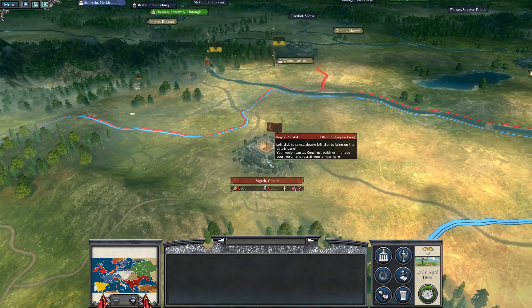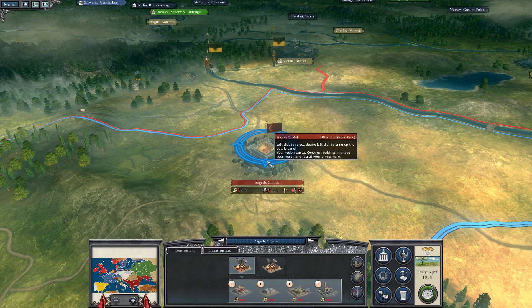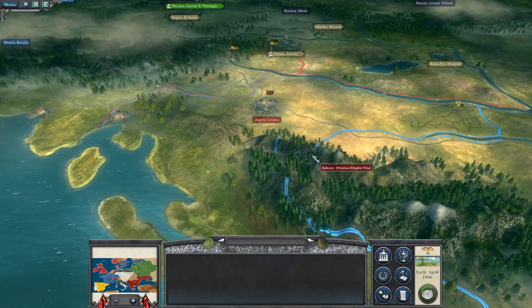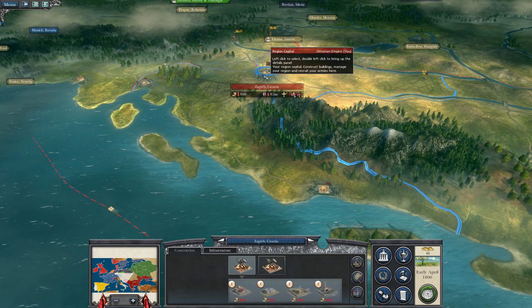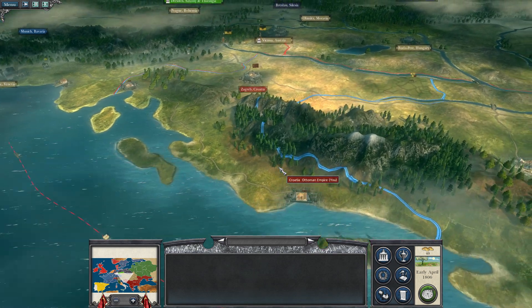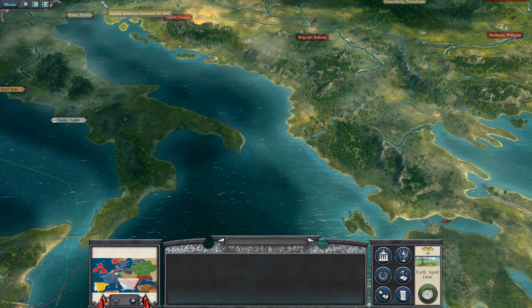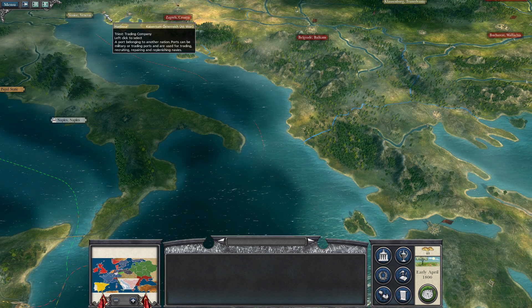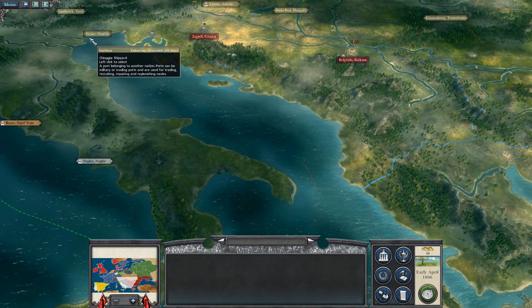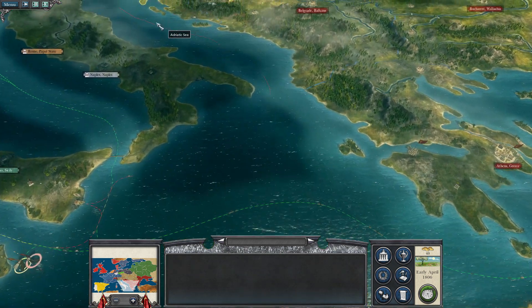The Austrians have yet to recapture Croatian Zagreb. I've turned it to rubble, so most likely it's going to revolt very soon. The Austrian Navy has retreated up the Adriatic Sea, so they'll probably be at port somewhere near Venice. If I go after them, I'll have to chase them up through there.